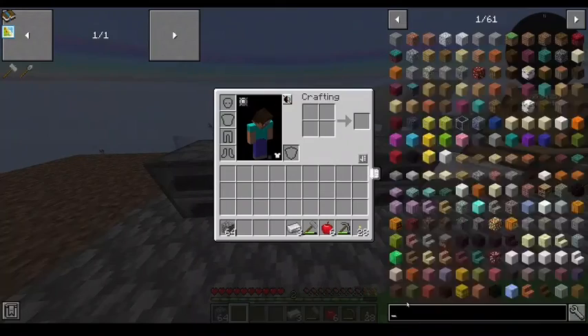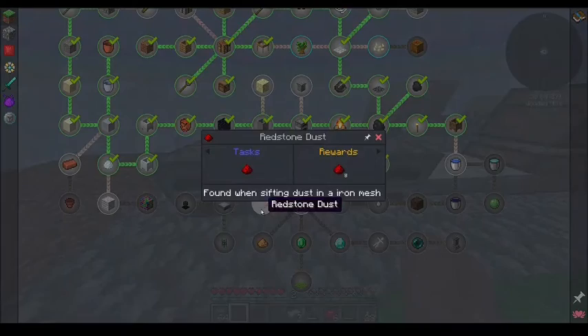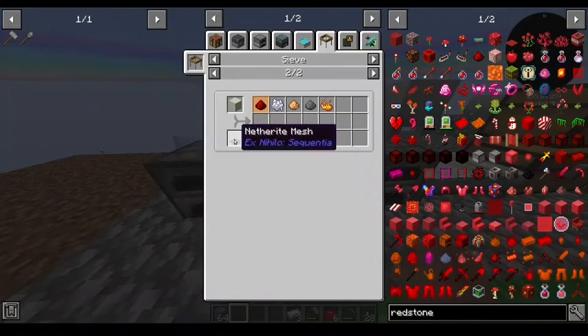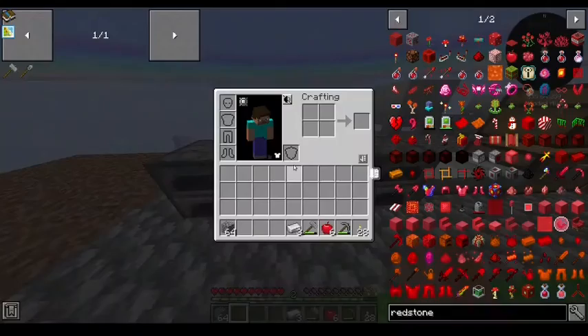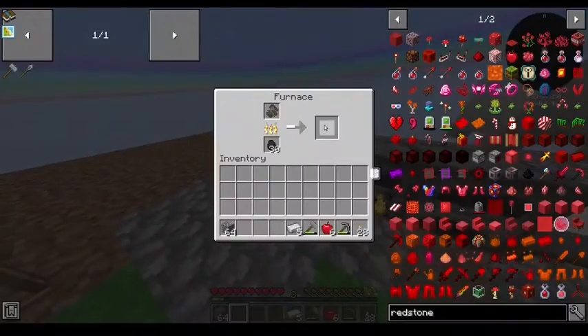How do I get redstone? Iron, diamond, emerald, or netherite mesh - so I do have to do a minimum of an iron mesh.